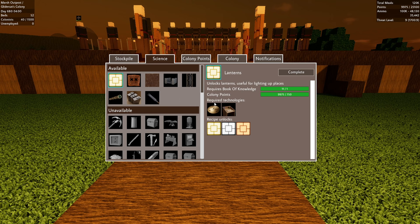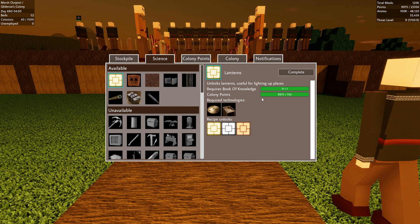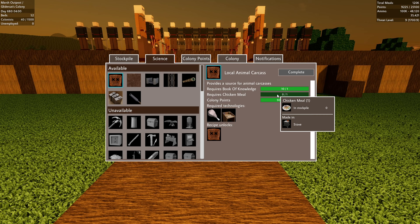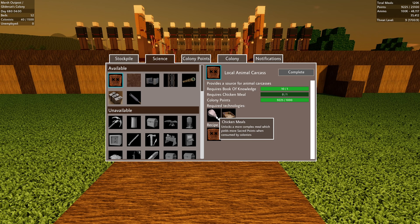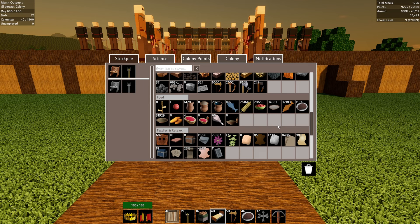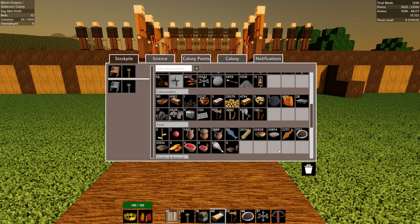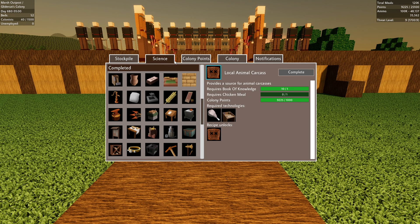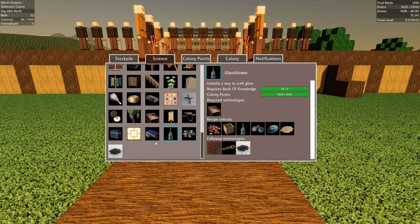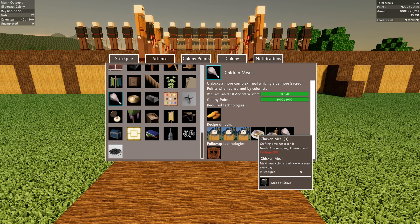Monoculars — we need to make those as a building material too. We need glass. Our books of knowledge and colony points — let's redo the lanterns just to get that out of the way. Chicken meals — we have chicken meals? Oh no we don't. Wire technology, chicken meals — zero in the stockpile. Looking for chicken meals — okay, this needs cabbage. So more farming to do.